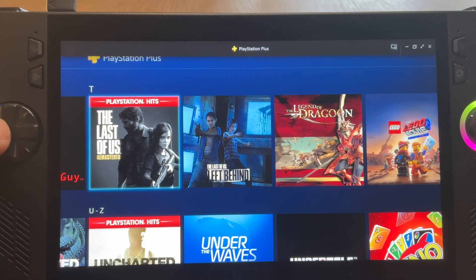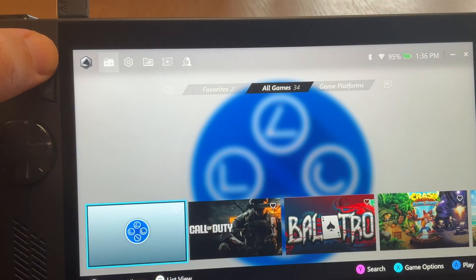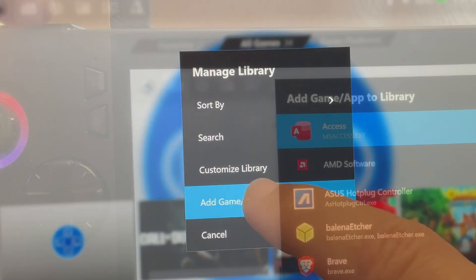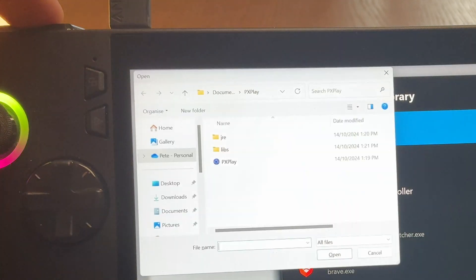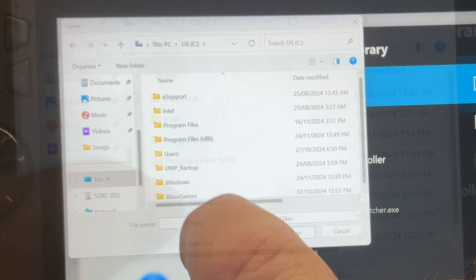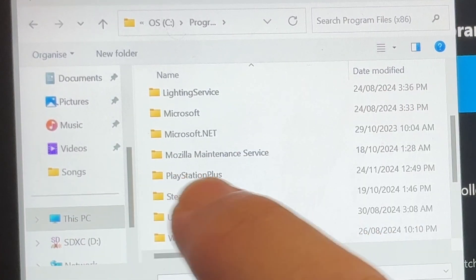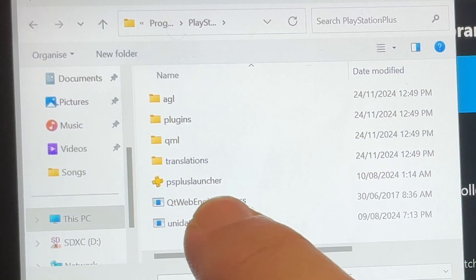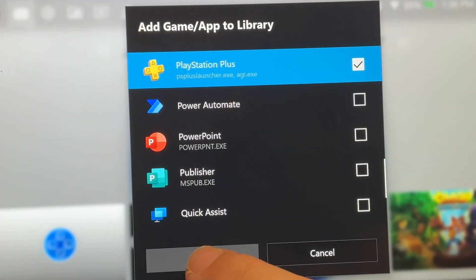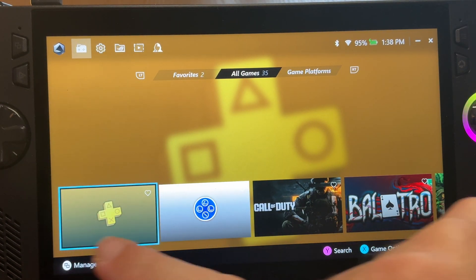And finally, for step six, let's add the PS Plus streaming app to Armoury Crate. Press the Armoury Crate button, then the top left button, and go down to Add Game/App to Library. Click the LB button on the Ally to bring up the file manager. The default location is in C drive, then Program Files (x86). Scroll to the PlayStation Plus folder, click on the PS Plus Launcher.exe file, then click Done. It's now ready to launch from Armoury Crate whenever we want.